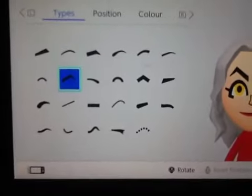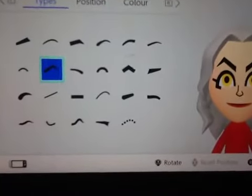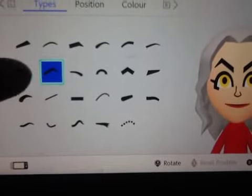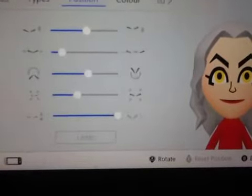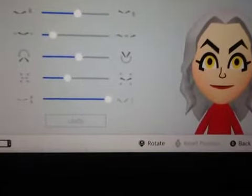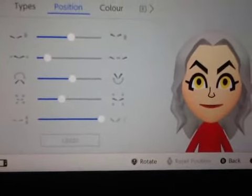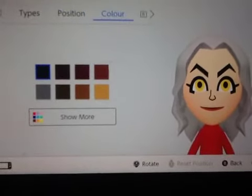For the eyebrows, you want to pick these right here. For the position, you want to do it like this — I'll give you a couple of seconds. For color, just make it black.